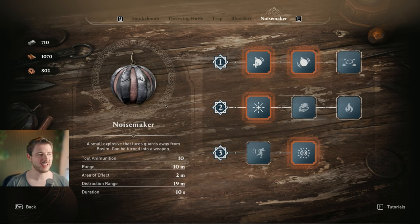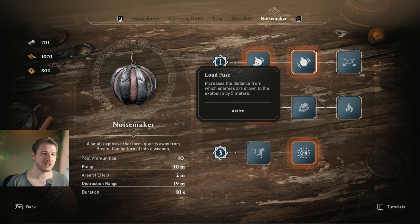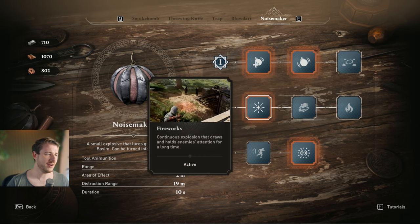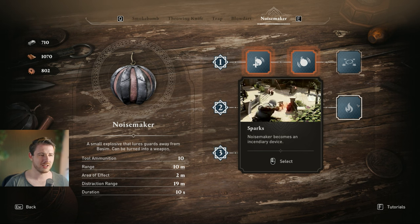Moving on to the noisemaker — it's like the little tool we don't really need except for stealth-only playthroughs. Take Increased Capacity again, then Increased Draw Range as my second pick. Fireworks is a cool choice because it looks nice and has a long crackle duration, so guards stay attracted and keep wondering what's going on. The Weakness upgrade doesn't make sense to me, and Sparks I don't need — I can just throw my torch for fire.